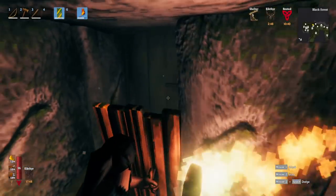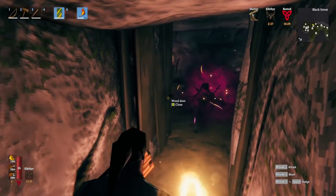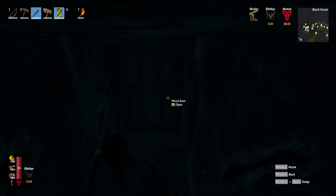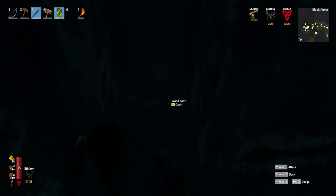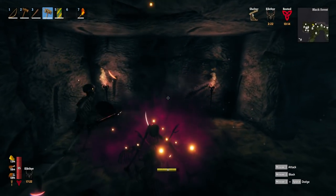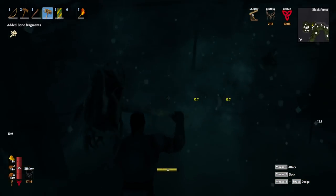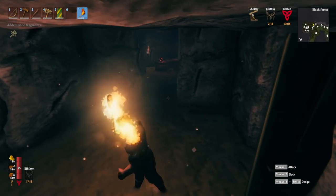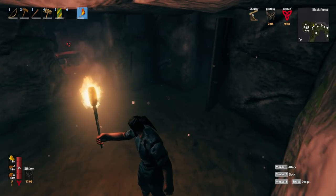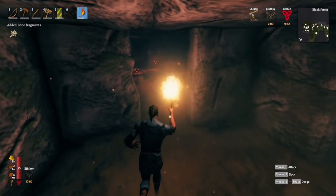Behind this next door is a spawner — you can see the purple glow. This is when the stag breaker really comes into its own: it deals AOE damage to all mobs in the room and also damages the spawner itself. Open the door, get one massive hit right onto the spawner, and you hurt the skeletons and destroy the spawner all at once. Getting rid of spawners is a priority because they'll keep producing more and more skeletons.